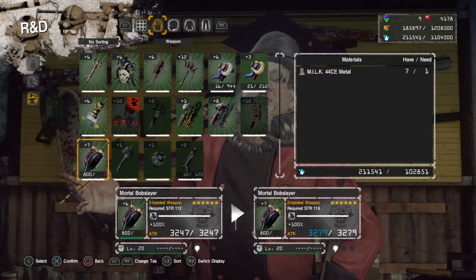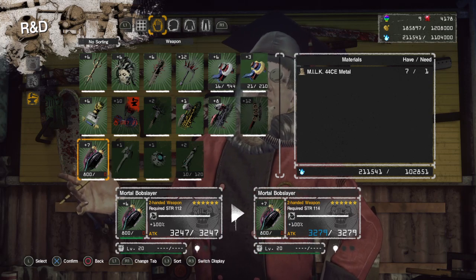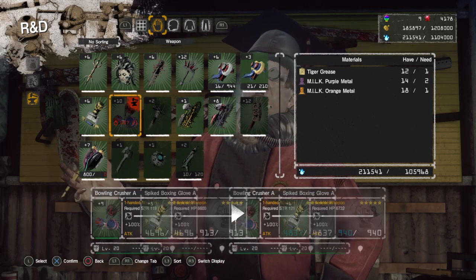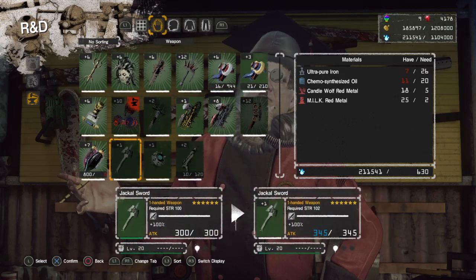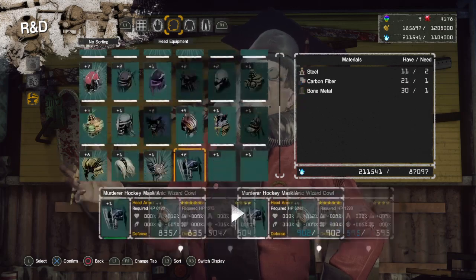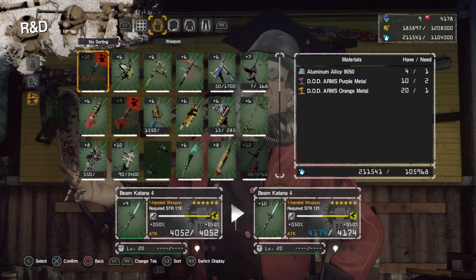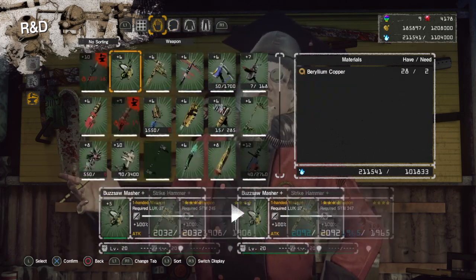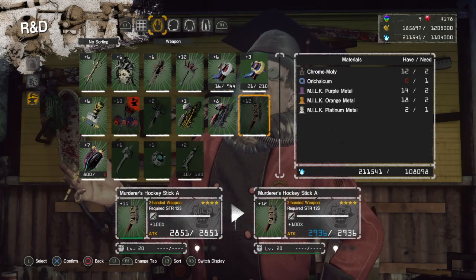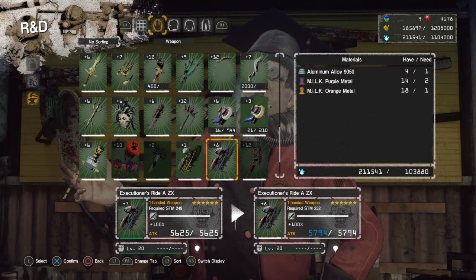You can use the method I just explained to look back at any weapon and see what it initially costed and how much it will cost to go further. For the forcemen, they work on roughly the same rule except instead of two six-star or faction-appropriate mats, they cost one 44 CE. Armors are probably the same rules but I haven't upgraded any armor to plus eleven yet to properly confirm — I'm focusing on weapons first.